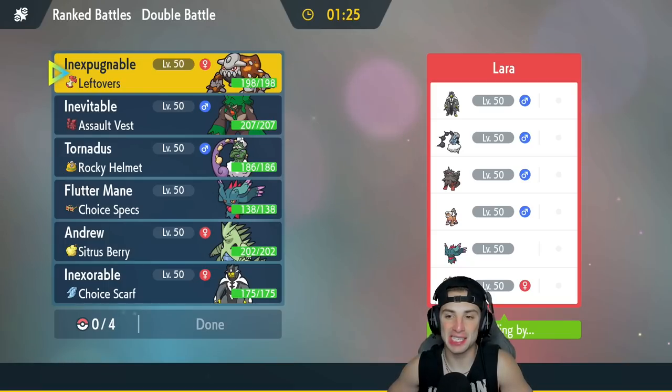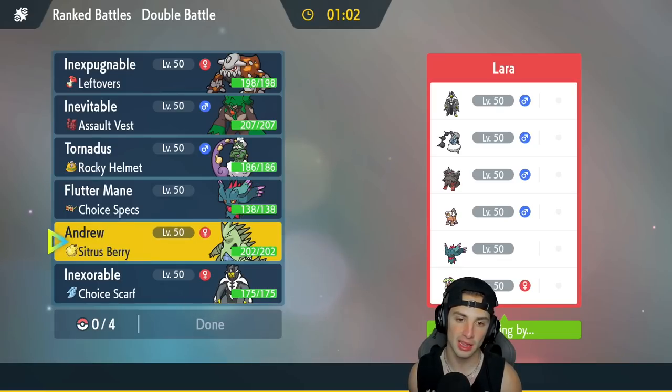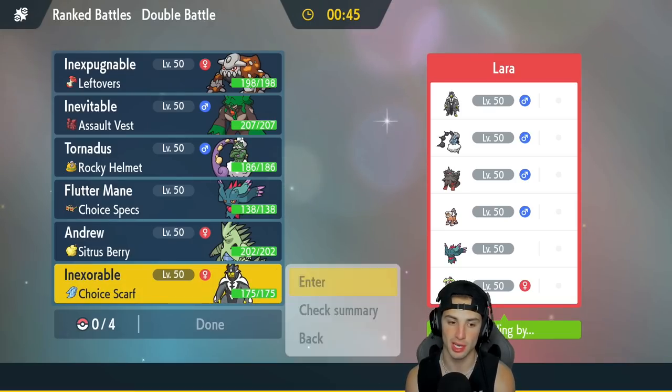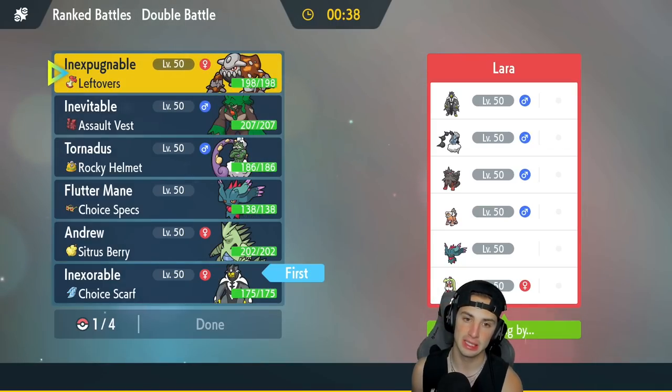Hot start in match number one, sitting 1-0. Definitely want to use Tyranitar in this second match. We're going up against another Urshifu with Suicune, Arcanine, and Landorus — two Intimidate Pokemon that will hurt my physical attackers. Urshifu is still going to be great here since it crits through Surging Strikes and hits those Intimidate Pokemon super effectively. I like Urshifu here, I like Tyranitar if it can avoid Intimidate, and Heatran or Fluttermane could be really good too.